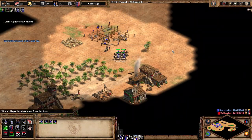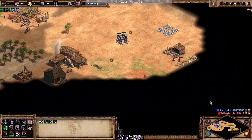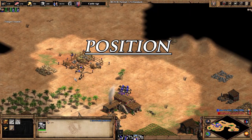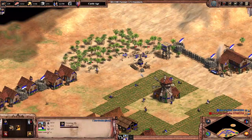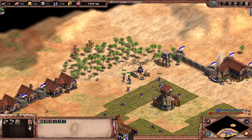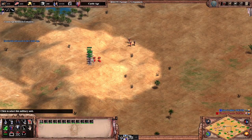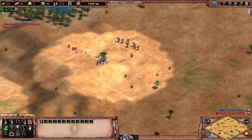In addition to army, technology, and economy, there's another category you should consider as well — position. Having a positional advantage helps you to control when and where engagements happen, as well as secure or deny resources on the map. It also helps to reduce damage taken in less protected areas, such as an outpost revealing enemy crossbowmen before they kill any villagers in a forward wood line. In other words, position is used to enhance your main strategy by investing fewer resources to accomplish a better result.